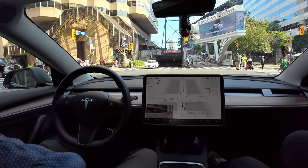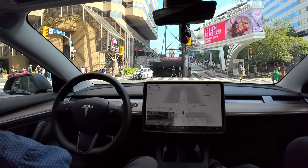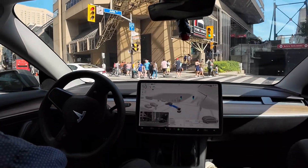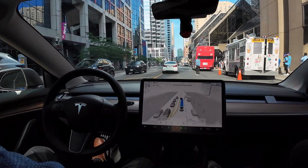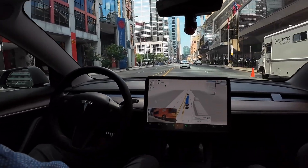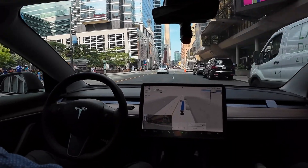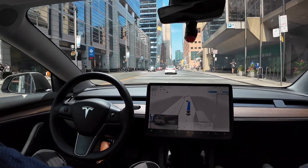There's a biker doing something unpredictable but we have a sizable gap and we're going to go. There's a Blue Jays game so we're dealing with a lot of people. FSD wants to go to the right side and that's okay because there's a right turn coming up. I like that it kept the indicator on the whole time.